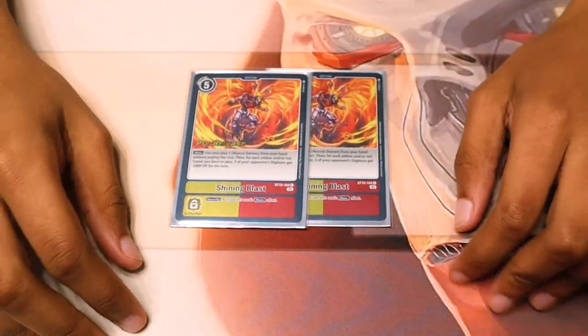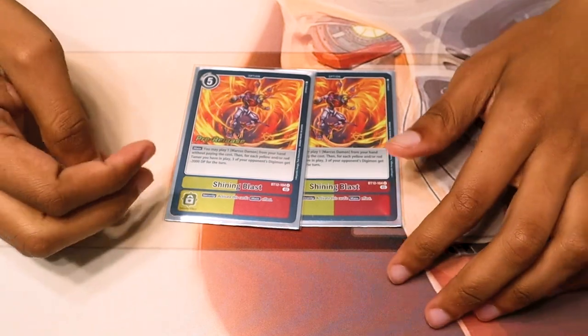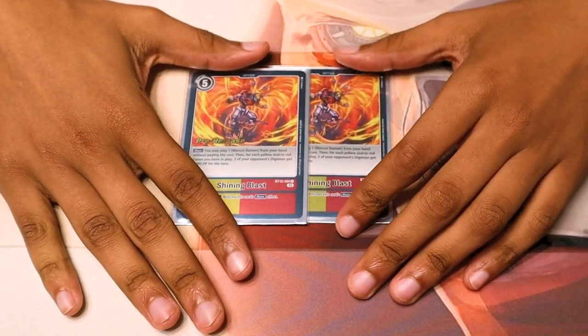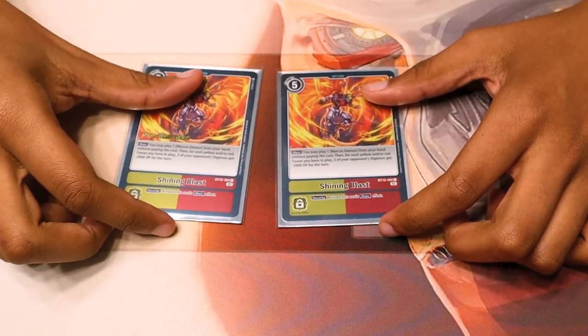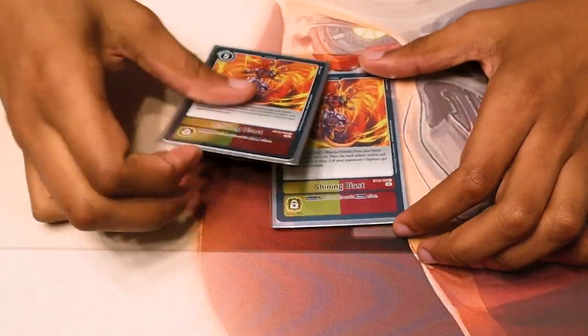As the last two cards, we run Shining Blast. You get to play a Marcus Damon for free without paying its memory cost, and then give negative 2k to 3 Digimon on your opponent's board for each red-yellow tamer you have. It's just like a blanket nuke. If you have a lot of tamers, it's good as a security bomb, it's good against board flood like hybrid or a rush-down deck. 2 is the maximum, minimum 1. You don't want to run any more because you'll end up with a hand full of Shining Blast with no tamers, and then it's just sad times.